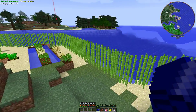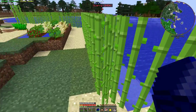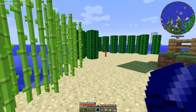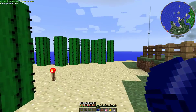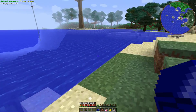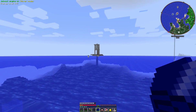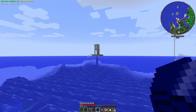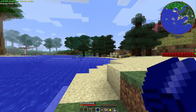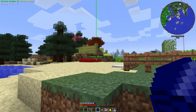As you can see we're in a beach area, but there's plenty of sugarcane for paper, plenty of cactus, and just over here we have a little island with an oil drill on it. Somewhere over here there's a creeper which I should just quickly deal with.